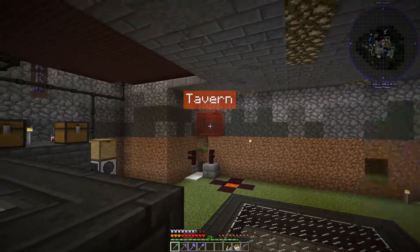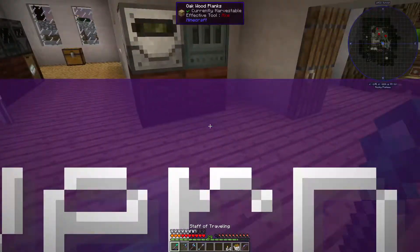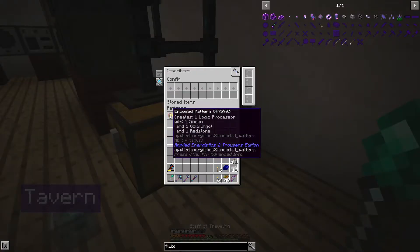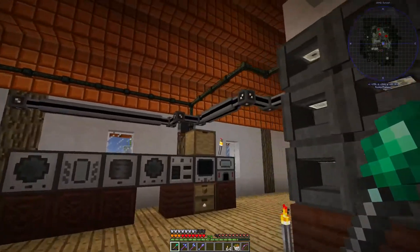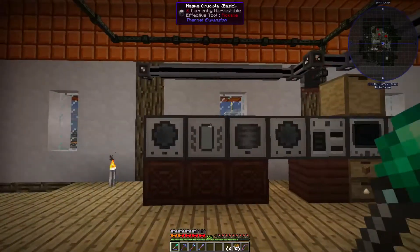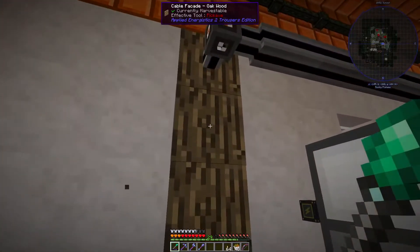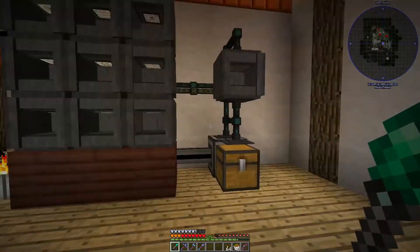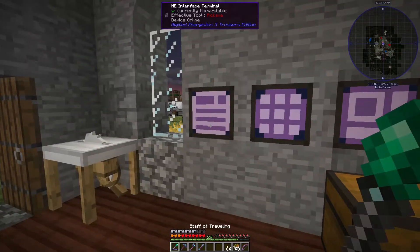I made the sag mill ME interface — I've only added one recipe to it so far — and I also added an ME interface to this guy so that we can make processes, although again I've only added one. This is gross and I'll have to think of a better way to do it, maybe run it through the floor and then cover it. I've got it covered in facades here going up the wood there.